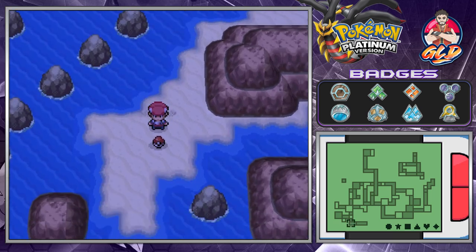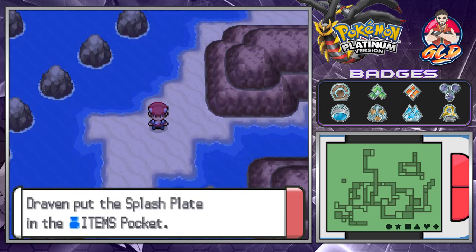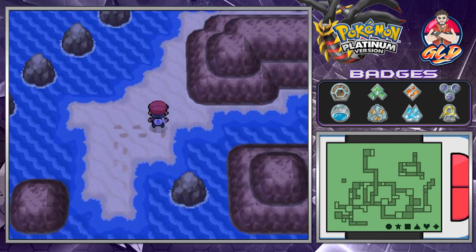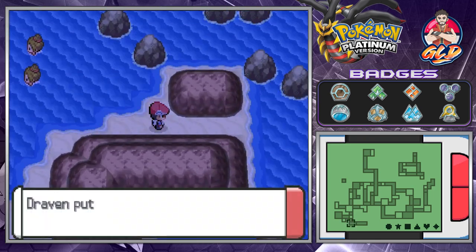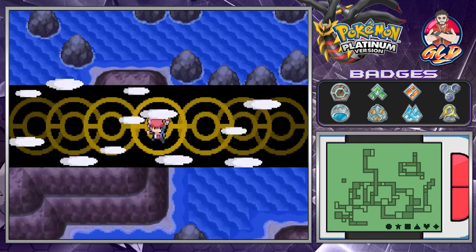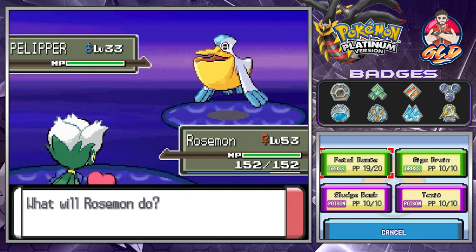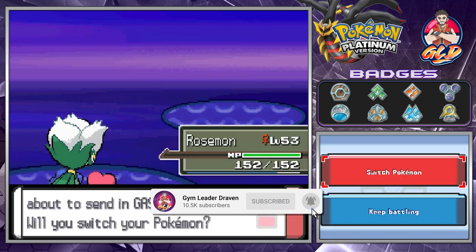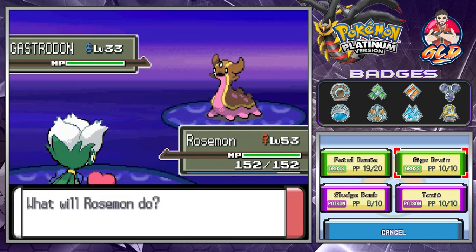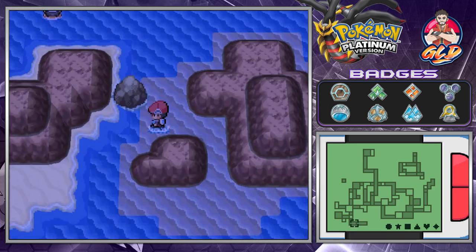We're finding a Splash Plate here, which can be given to Arceus later on. There's another item — looks like a Max Repel. We've already seen all the Sinnoh Pokémon so we don't have to worry about missing trainers. We'll just battle them. Protect hits us and here comes a Gastrodon — let's use Giga Drain. And just like that, you have been defeated.